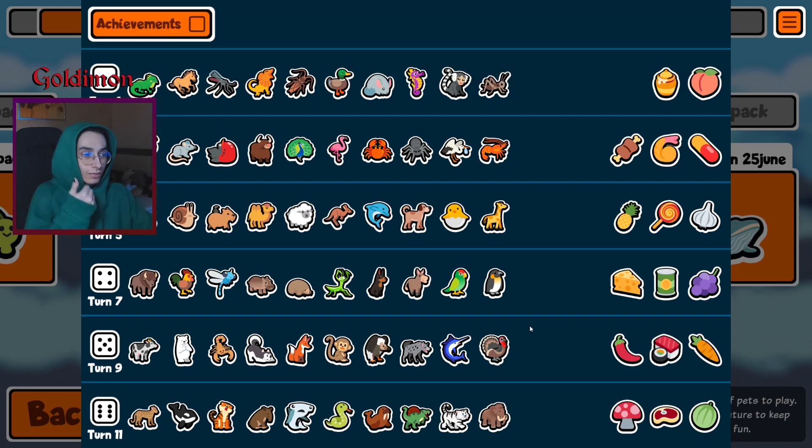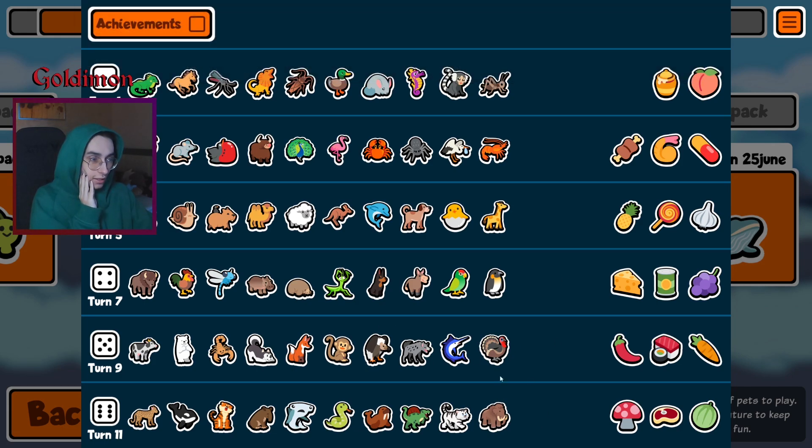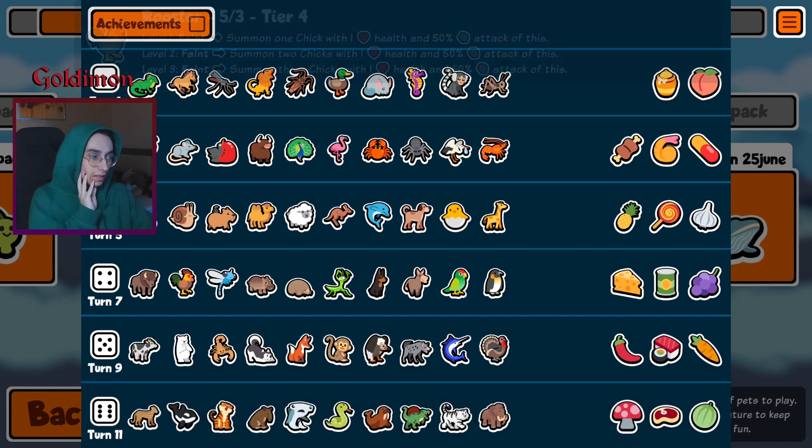No lynx, no croc. There's a leopard — dodo-leopard. No hawk, no woodpecker either. Low amount of snipes, good amount of summons. Turkey, vulture, one-ups — looking good.